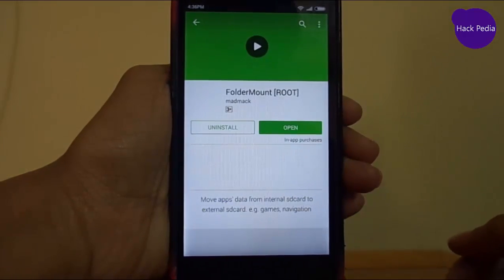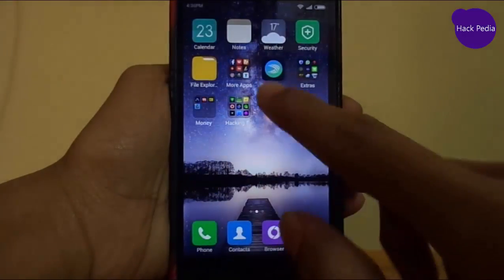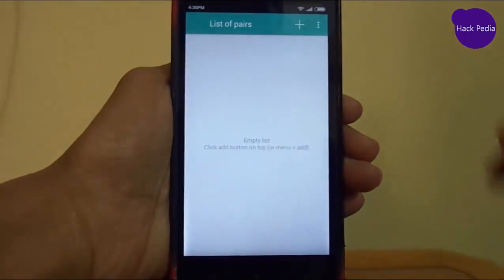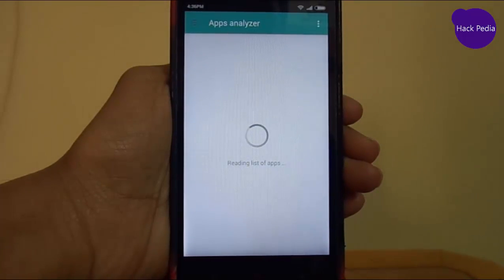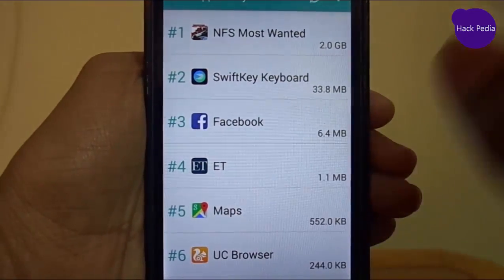Here we have Folder Mount — I have already installed it. What we have to do is open the Folder Mount app, go into Apps Analyzer, and at the top my game is listed there, which is covering up to 2GB.